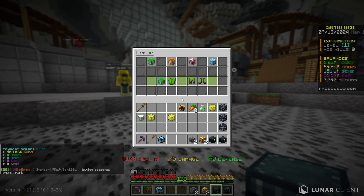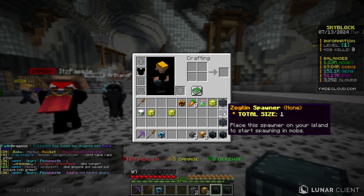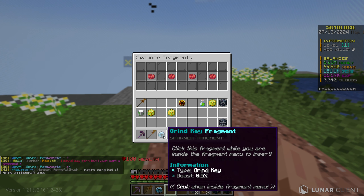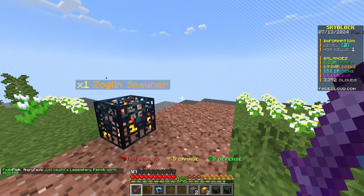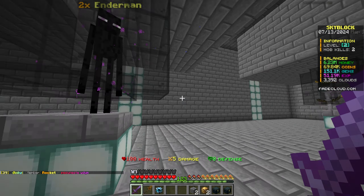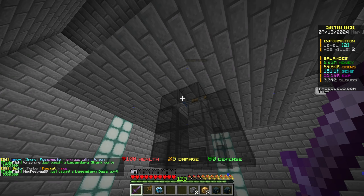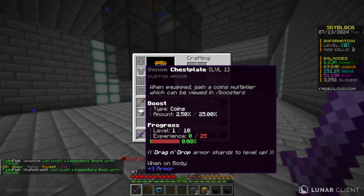I want to try getting speed. I'm going to buy the loot backpack and the shard backpack which stores armor shards. With this venom chestplate I definitely need armor shards, and we unlock them by killing zoglins. I do have a zoglin spawner - I'll throw it down. In the fragment menu, to unlock the first fragment slot we need to kill one million zoglins - that's crazy.